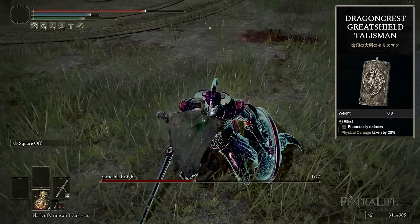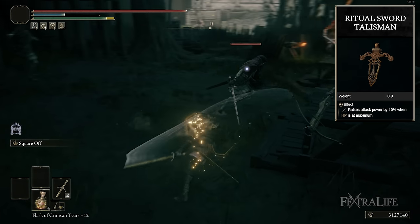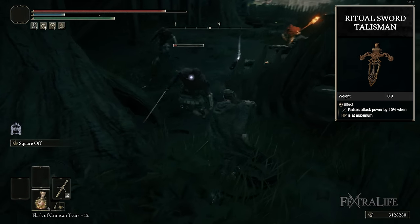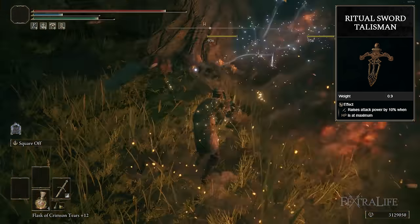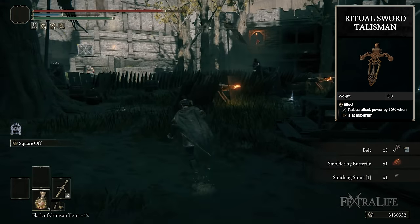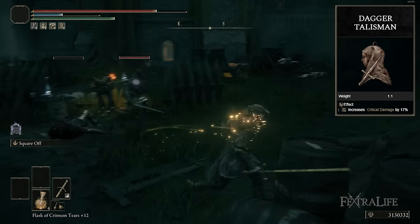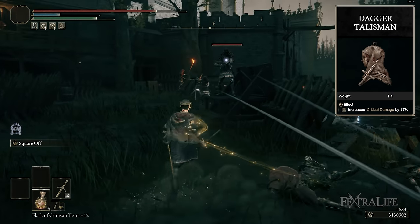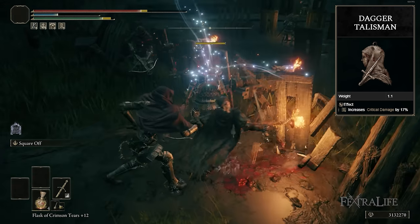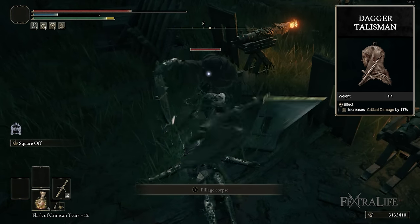A couple other good talismans for this build: Ritual Sword Talisman boosts your total damage when you're at full health. If you walk into a boss fight and you know you're going to stance break the boss really fast without getting hit, this is great because it boosts the damage of your Ash of War, your regular attacks, and also your critical damage. Another really good talisman is the Dagger Talisman, which boosts your critical strike damage. When you stagger or stance break an enemy and go in for that critical strike, it's going to boost that. For more challenging enemies and bosses, where you get one or two stance breaks in a fight, this can really come in handy.